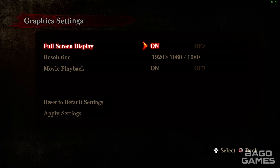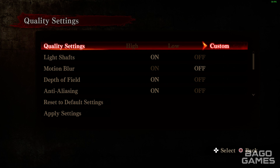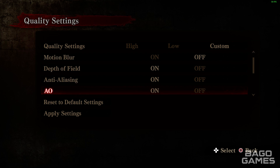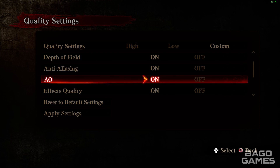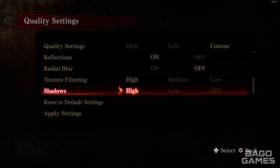Under graphics settings we've got full screen display on or off, resolution, movie playback on or off. Graphics quality includes light shafts, motion blur, depth of field, anti-aliasing, ambient occlusion, effects quality, reflections, radial blur, texture filtering, and shadows.